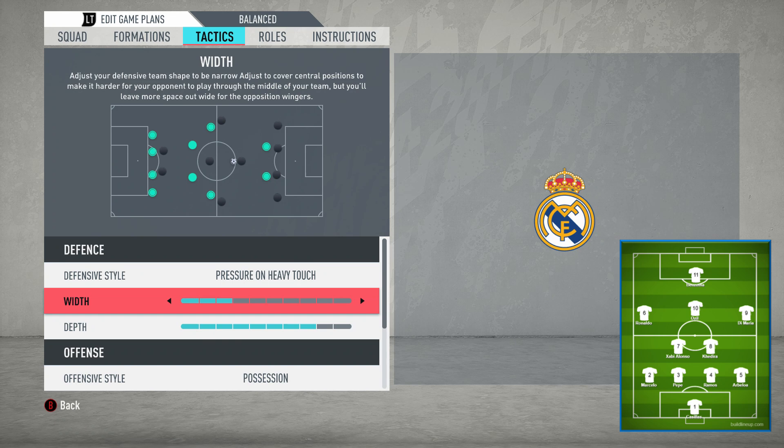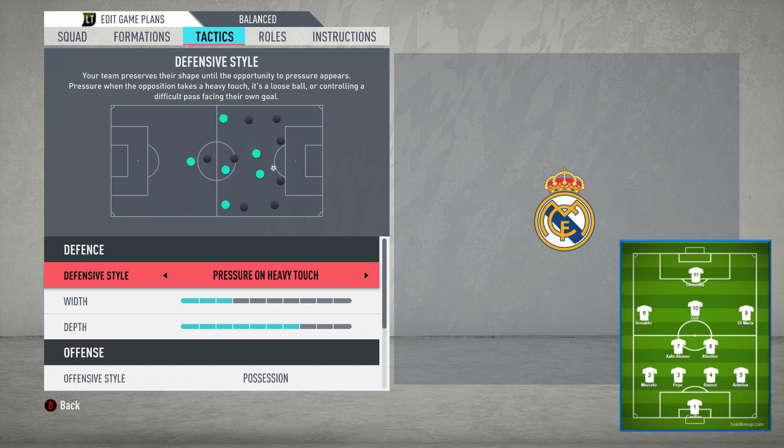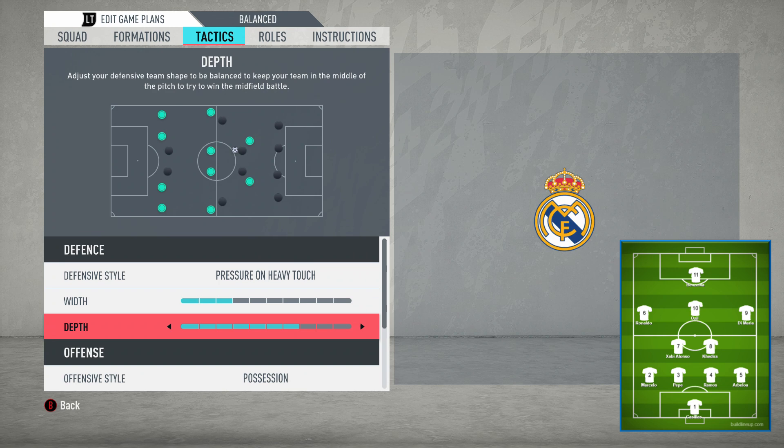For defensive width, change this to three — it's going to be very, very narrow. That's a replica of a system that wants to be solid, not concede lots of goals, and look to play on the break. Staying narrow and compact means teams can't play through you — they've got to go wide, and it's easier to defend crosses than balls through the middle. For defensive depth, move this up to seven. At eight it becomes a very high defensive line, but at seven it's the last setting before that change, meaning you're pressing but still solid and not vulnerable to balls over the top.